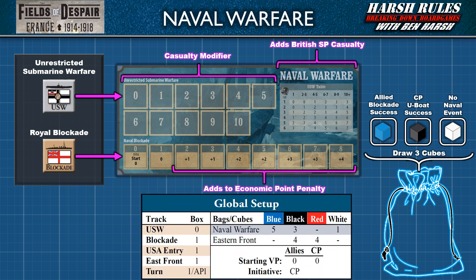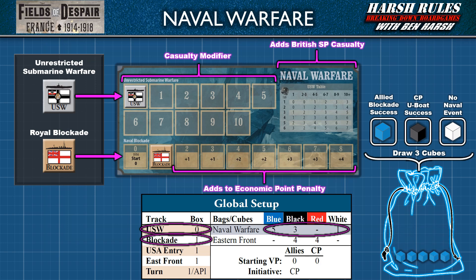For the introductory scenario, place the USW marker on space 0 of the unrestricted submarine warfare track, and the blockade marker on space 1 of the naval blockade track. Next, take the blue draw bag and place 5 blue cubes, 3 black cubes, and 1 white cube inside it. During subsequent production phases, players have the option to pay economic points to add more cubes. However, once the game begins, the contents of the blue draw bag are secret and never revealed.